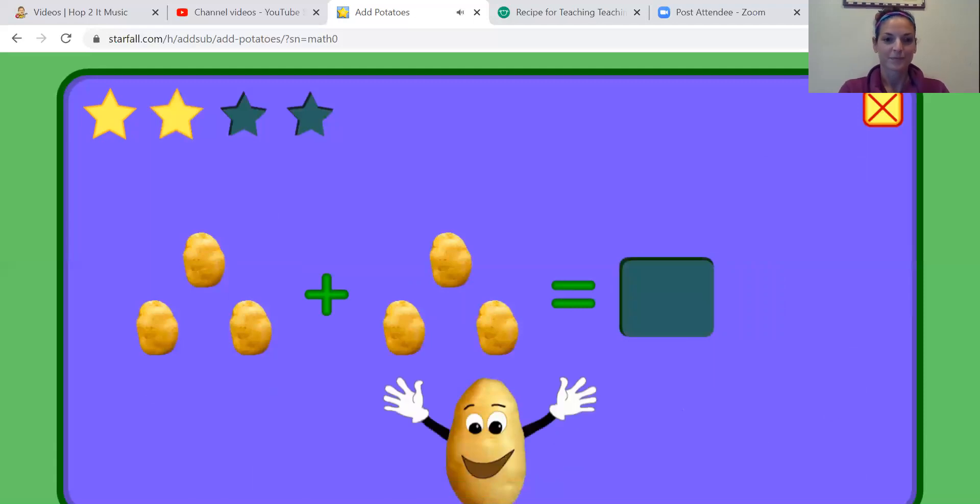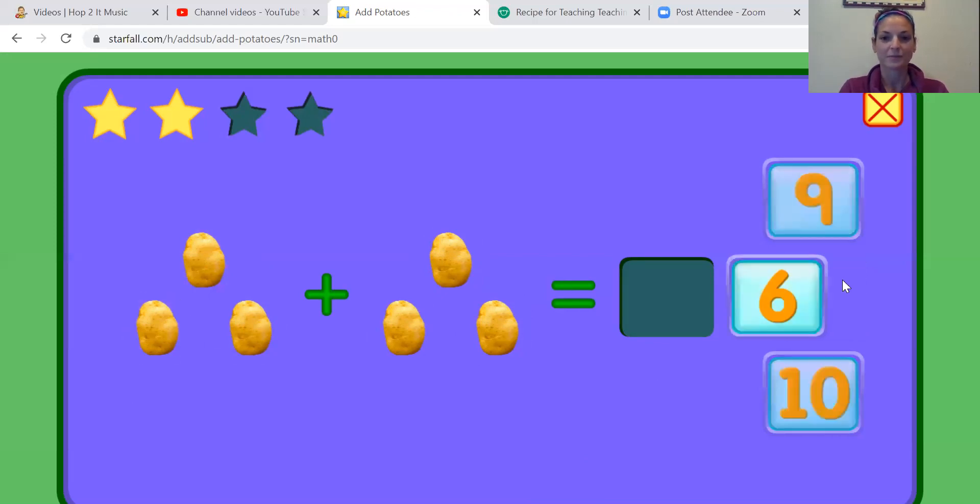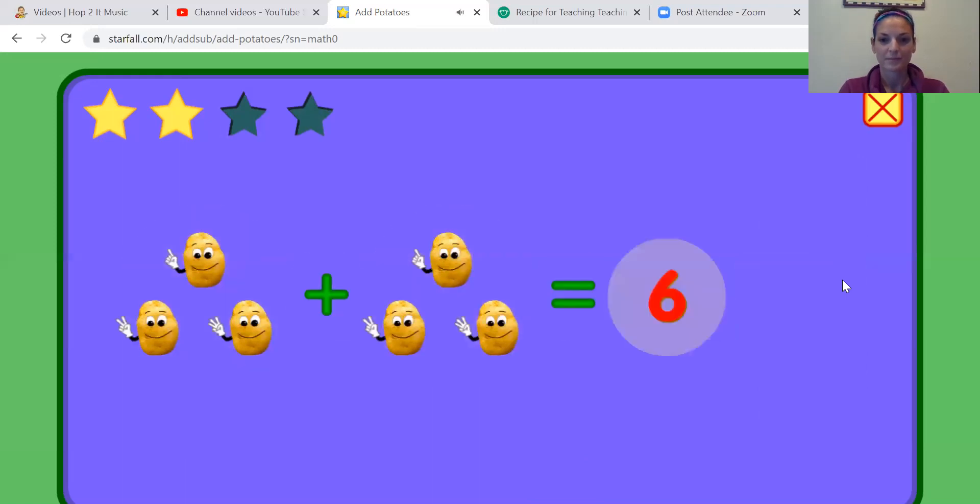Add these potatoes. Maybe you can tell just by looking how many are in each group. While touching, you count. How many potatoes did you get? Three plus three equals six. There are six potatoes all together. Three plus three equals six.